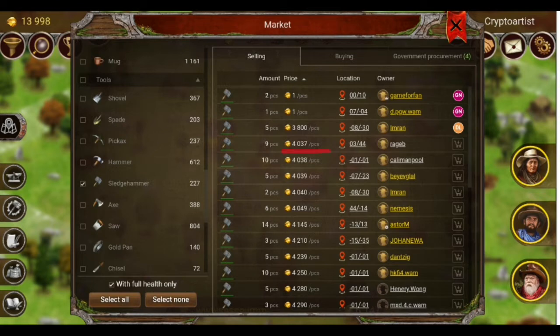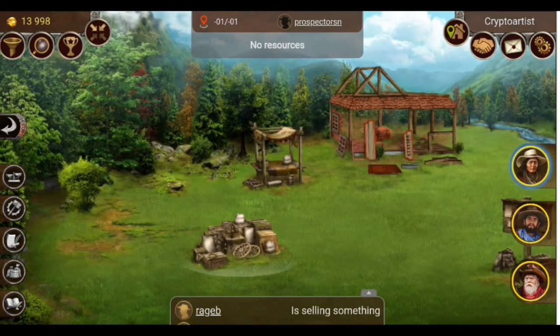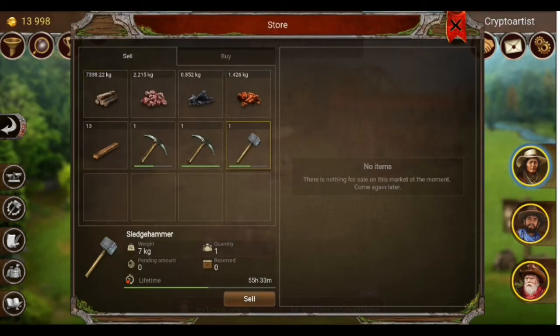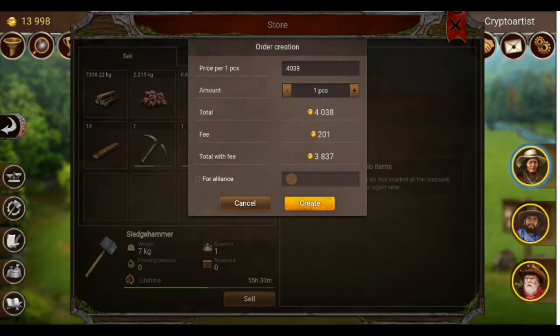The cheapest right now is 4,037. I come to my shop, select the item, and put it at the sell price. If I sell my items at that price I will end up with 3,837 gold after tax. Let's keep that figure — 3,837 — in mind.